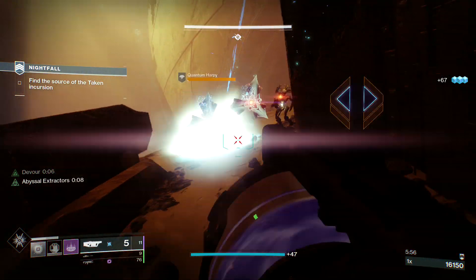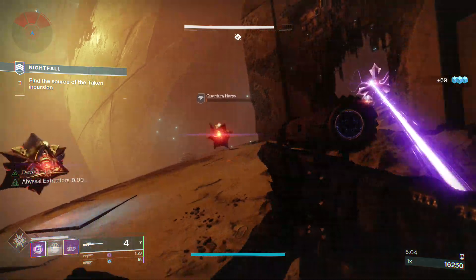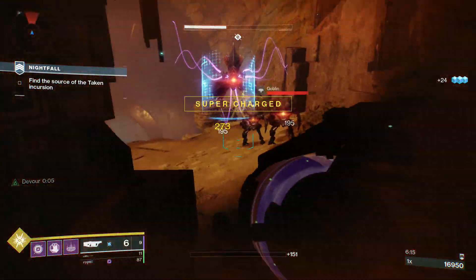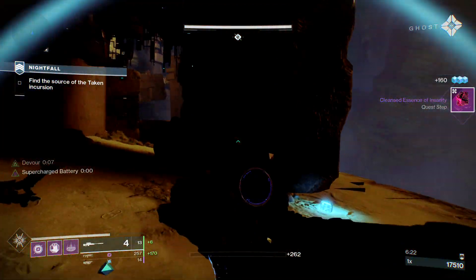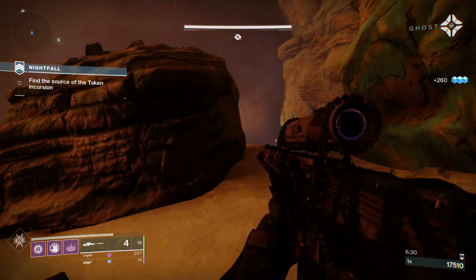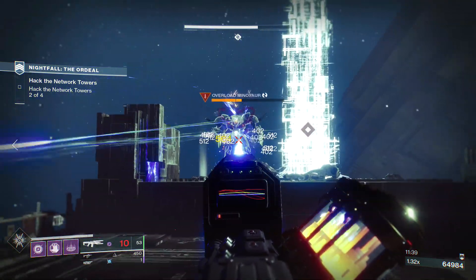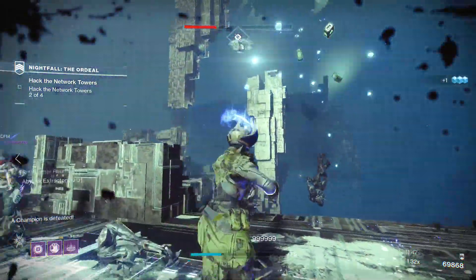I can get either of these harpies low, and if my super energy is not at one-third, I don't have the marker to use my finisher. But as soon as my super energy generates up to the right point, then I can actually use the finishing moves on the targets again. I do think the difficulty or strength of the enemy has an effect on the amount of ammunition that drops — I have used finishers on Overload Champions in the new Nightfalls and got four or five bricks from it, which was pretty impressive.